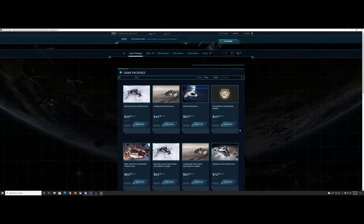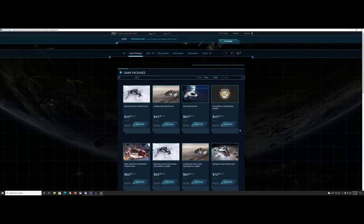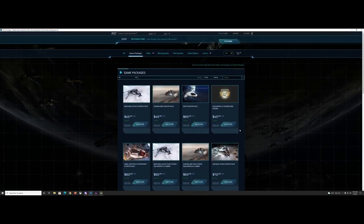Above those you can get the F7C Hornet, the Freelancer MIS — a great multi-use multi-crew ship — the Constellation Andromeda, and others, but we're getting into much more expensive packages. For the average person you're probably not going to want to invest that much just to play the game. You can also upgrade ships and melt packages down the road, but right now we're just focusing on basic starter ships.